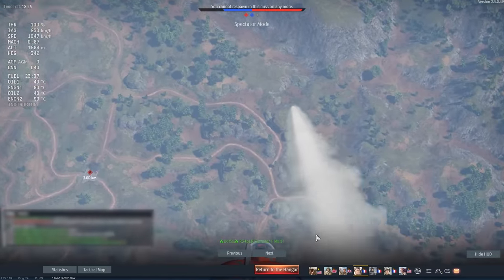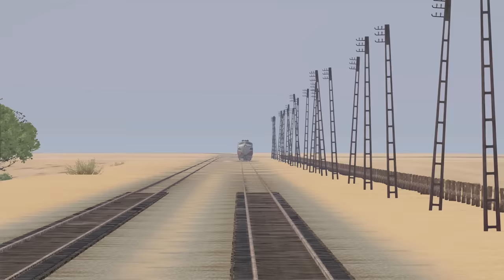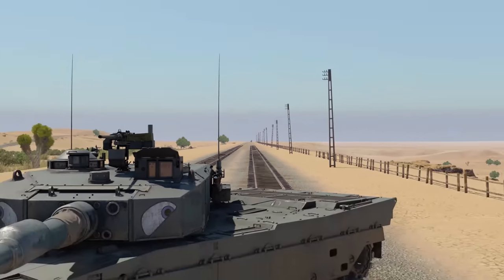Spectating a Walleye AGM is heavily desynced and can look funky when a player is actually guiding the missile. The train on American Desert has height-adjustable hydropneumatic suspension, just like the Type 90.